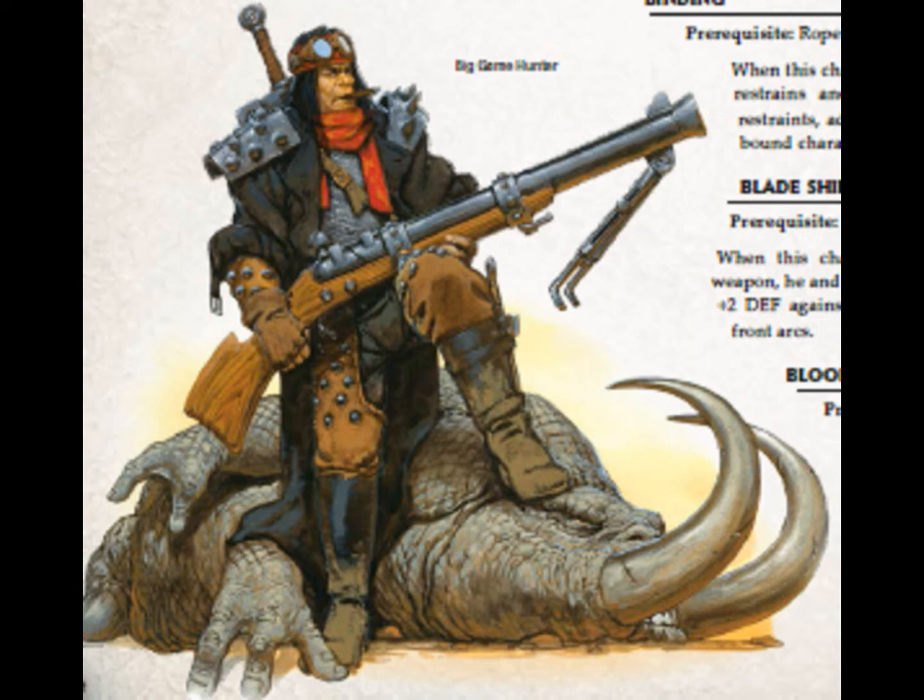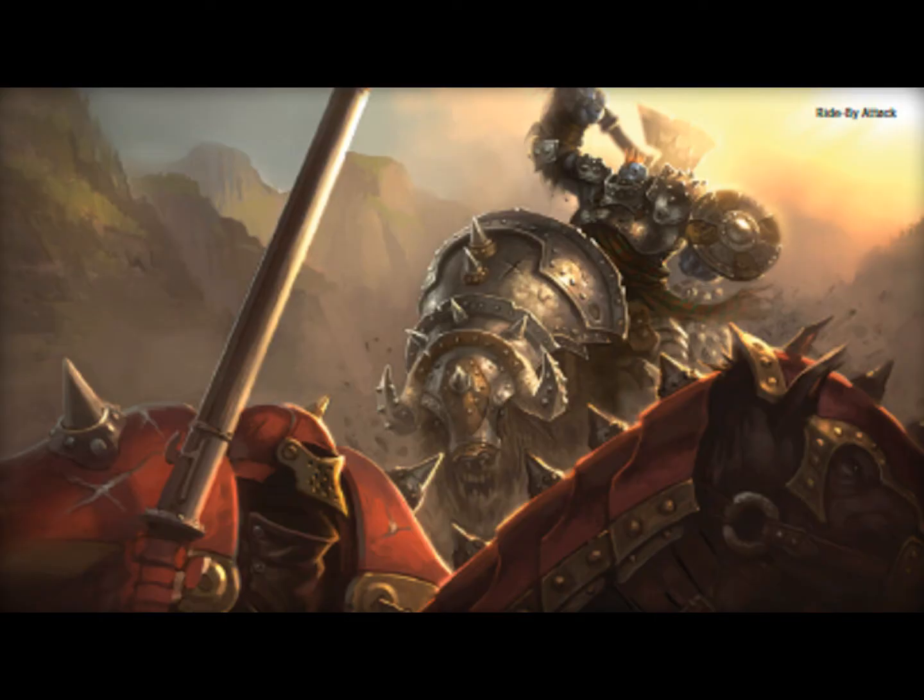Abilities include Acrobatics, Adjust Aim, Advisor, Ambush, Arcing Shot, Artificer, Battle Commander, Bayonet Charge, Expert Rider, Fallback, Hack, Head Butt, Renown, and Sniper — a lot of abilities. When it comes to skills, it's very simple: roll a couple of six-sided dice, add modifiers, and try to meet or beat a target difficulty.